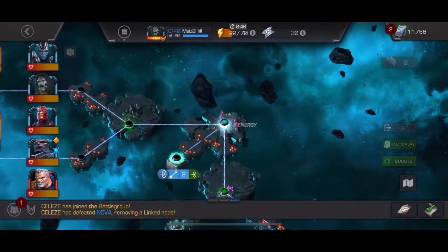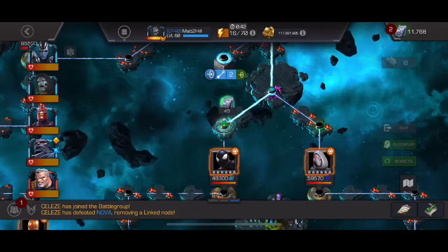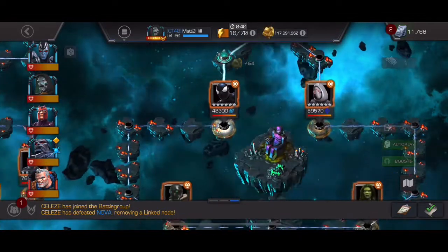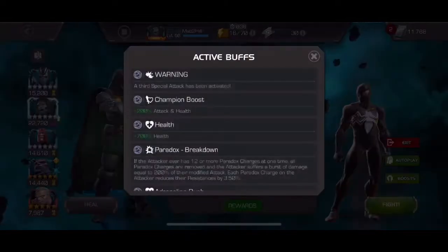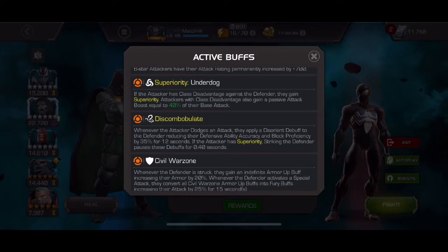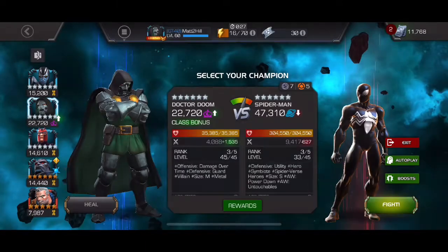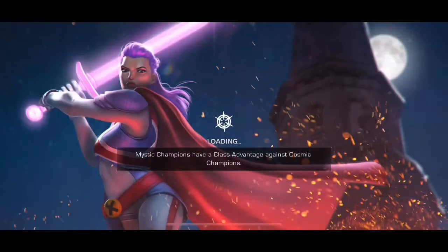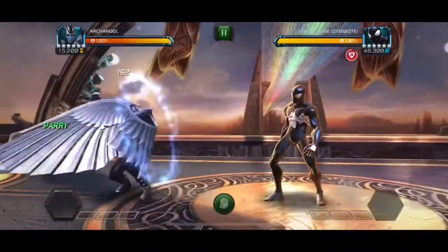Welcome back to another video. We're doing another path of 7.4.3, and the main note to remember on this path is the civil war zone node, where every time you hit them they gain an armor buff, and whenever they use a special attack they convert all those armor buffs into fury buffs for a set number of seconds.